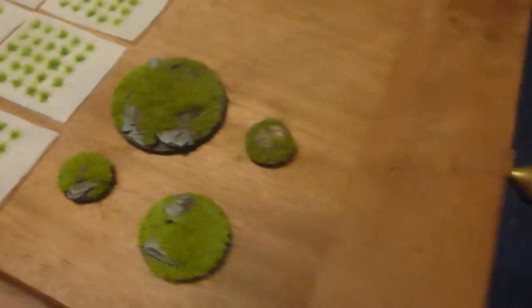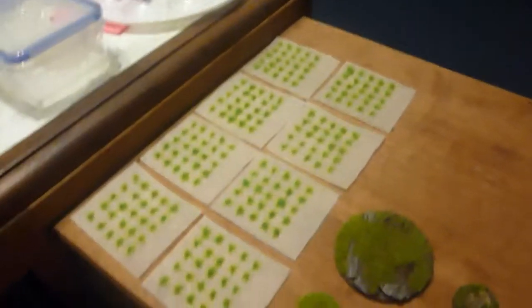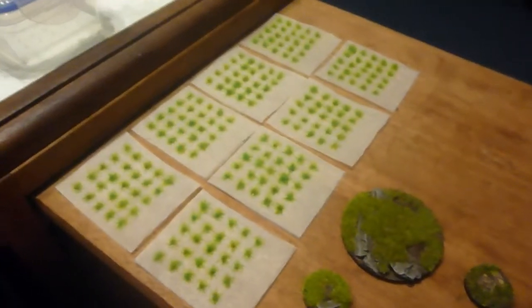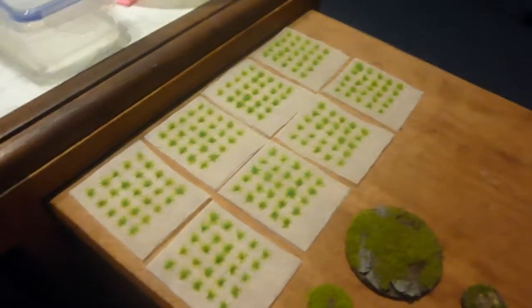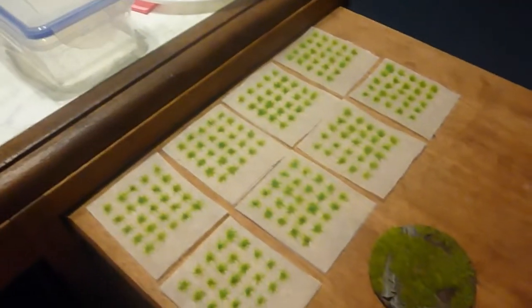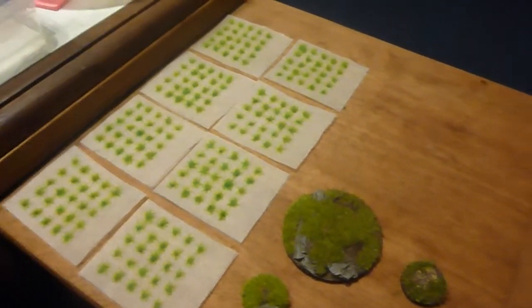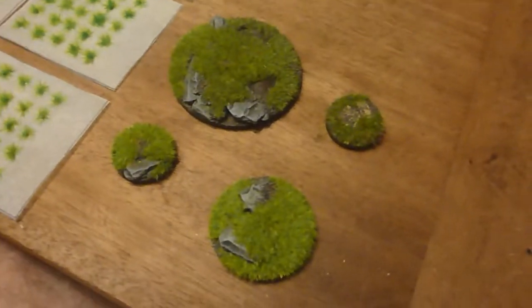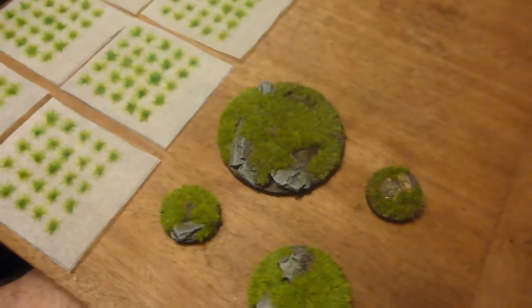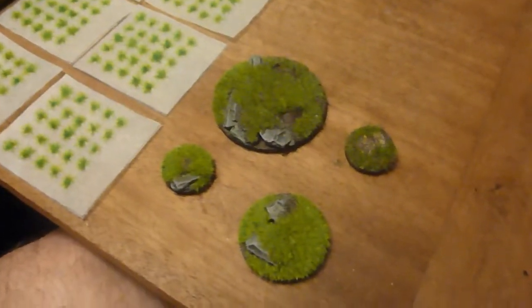I'm back after a night of flocking stuff. This is 200 tufts for Adam Marcel of Blackfire Productions in Canada. I'm going to make him some flowers he's asked for, and I'm just waiting on some desert grass to do some desert tufts for him as well. Here you can see my four character bases that I'm doing for Beorn, Beorn the Bear, Gandalf on foot, and Gandalf the Grey mounted.